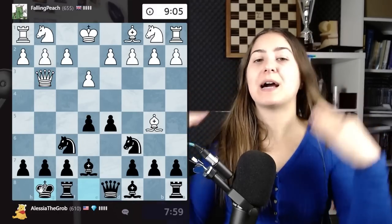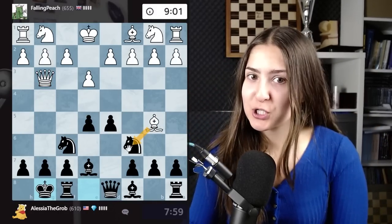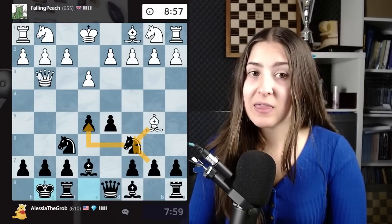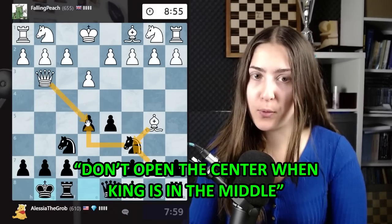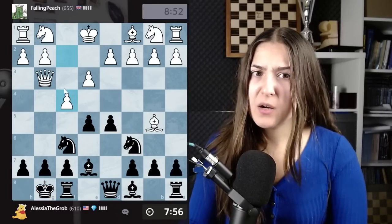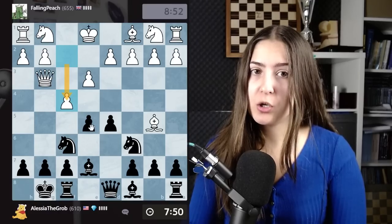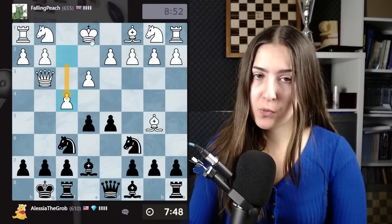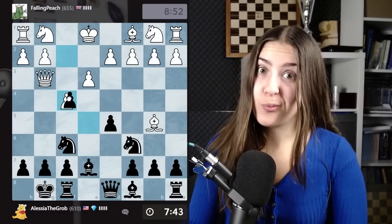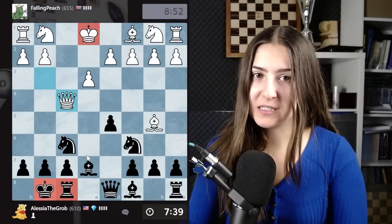So even if I lose this pawn, I will have so many pieces out that my opponent will be in trouble. I'll simply castle. My opponent has the possibility to move the bishop, taking my knight that is protecting this pawn — I'd have to take back and then the queen captures. White would be an extra pawn. But they don't even do that, and they are pushing another pawn. This is a very bad decision. Usually you shouldn't open the center when your king is in the middle of the board.